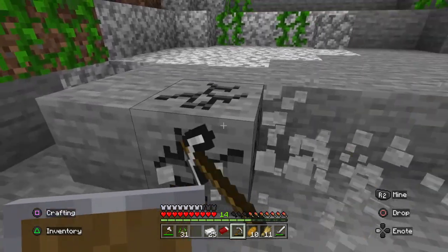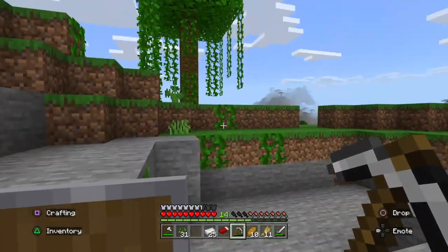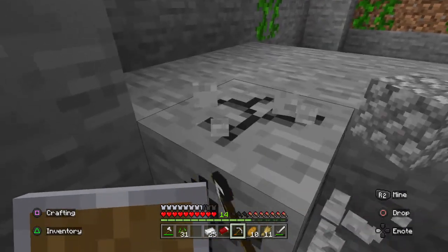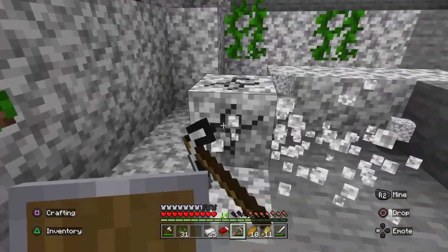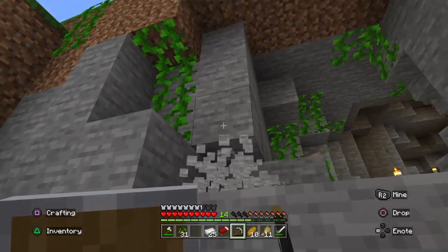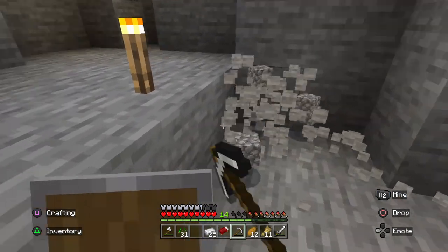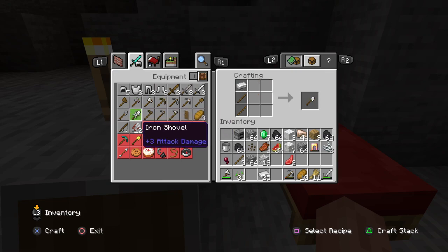We're just gonna remove this section and leave that. So we're removing this and adding some dirt. Then let me create some stairs real quick. We're going to make a chest — do I have enough to make a chest? Yes I do. Let me put the rest of this stuff away. I need to make a shovel too — I've gotta go out and get some dirt.